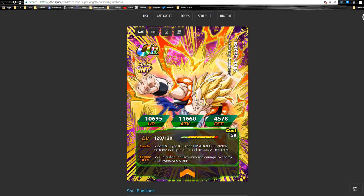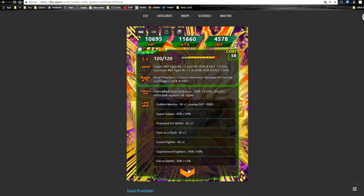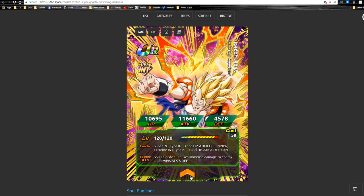Super Gogeta is the Intelligence Super 120 leader, so he's going to be really good as a leader for that category. His super attack Soul Punisher causes immense damage to the enemy and lowers attack and defense, so really good for that debilitator on a super attack. His passive skill, Overwhelming Radiance, gives attack plus 120 and attacks are effective against all types, which really keeps him always in meta. His link skills are Golden Warrior, Super Saiyan, Prepared for Battle, Over in a Flash, Fused Fighter, Experienced Fighters, and Fierce Battle, with a 12-key multiplier of 150.